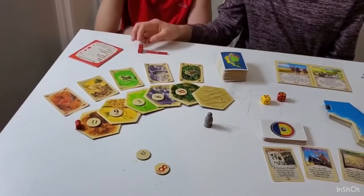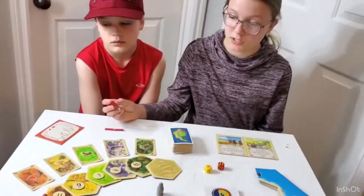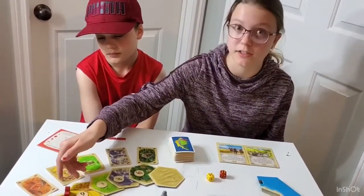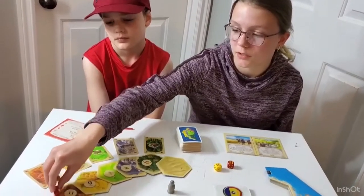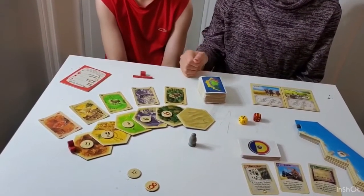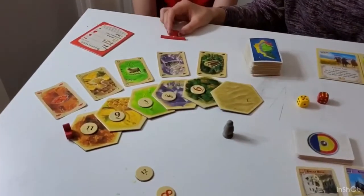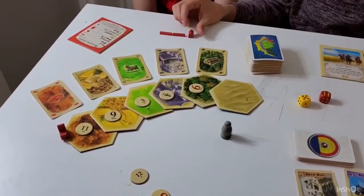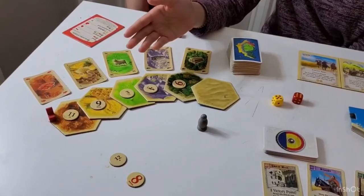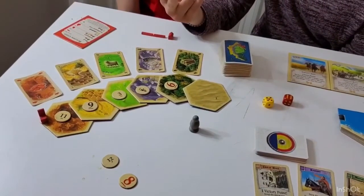The next thing you can build is a city. A city is an upgrade from a settlement, so you can't just place a city anywhere — you have to put it on an existing settlement. A city is worth two victory points while a settlement is only worth one. If you have a city on a number and that number is rolled, you pick up two resources instead of one.